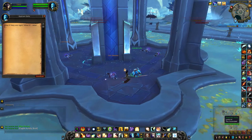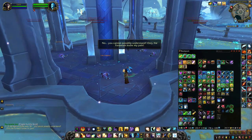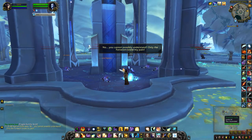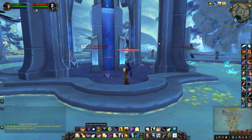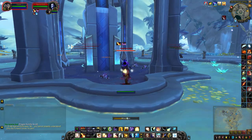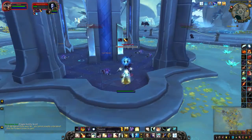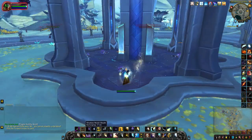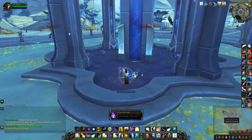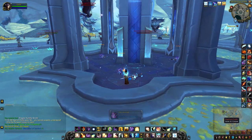The NPC says: "Please, help me." and "Why must I do this?" And now you can kill him. I wonder if he drops anything interesting.